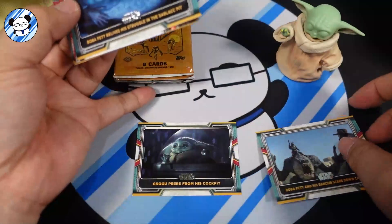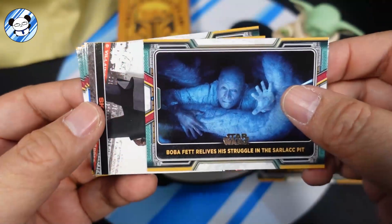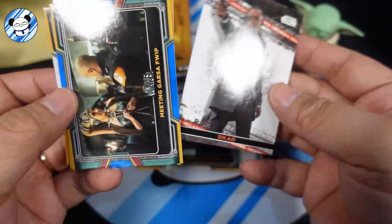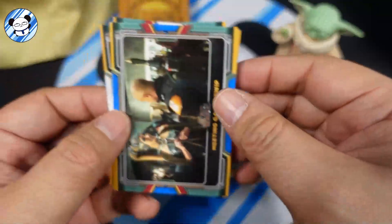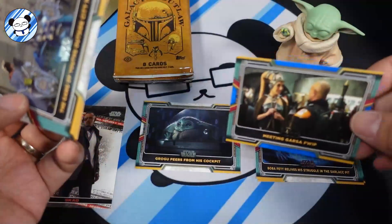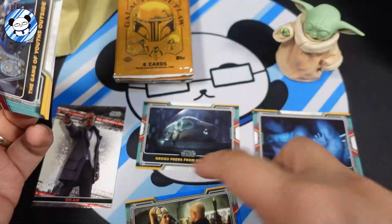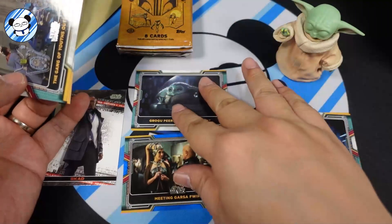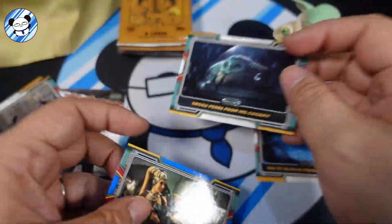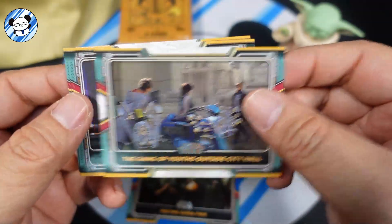Grogu is definitely going on my personal collection. Boba Fett 'Relive His Struggle.' Then we got — who's this? Scat. I don't think that's numbered. And we have 'Meeting Guards of Whip' — that's blue, if I'm not wrong. Blue parallel, not numbered, but it's blue right there. That's the blue parallel. We got 'The Gang Youth Outside City Hall.'